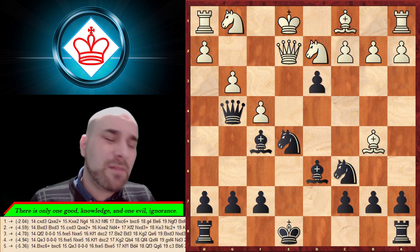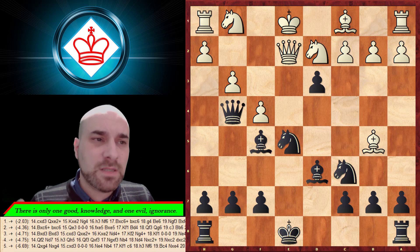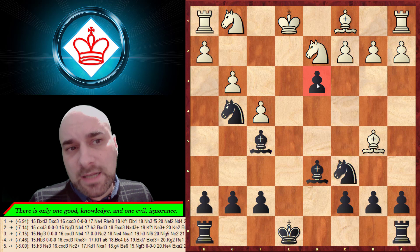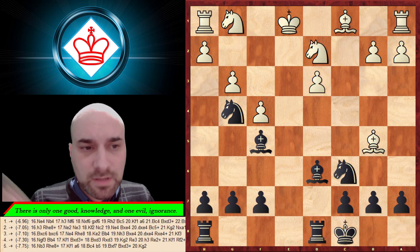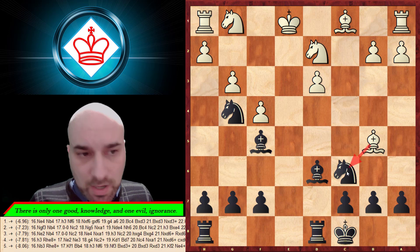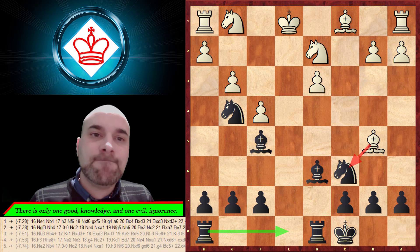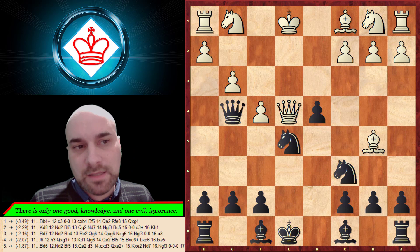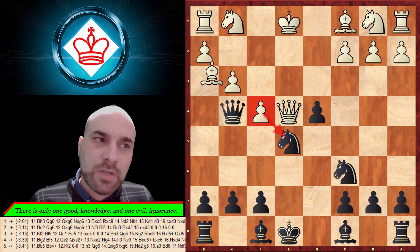Even better was the move d3 — not easy to see, but the idea is to attack the enemy, liberate your pieces, and threaten him. After that you can take here, then castle kingside. It doesn't matter if he doubles your pawns because you have fantastic activity and the rook is coming. Even the master didn't manage to find all of these moves.